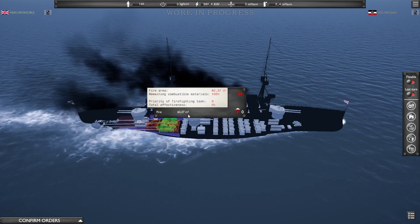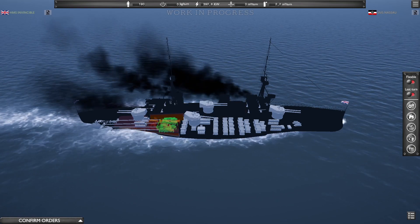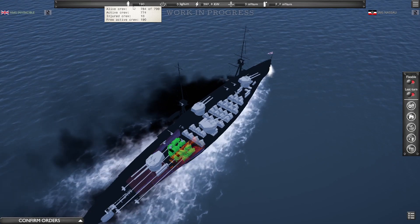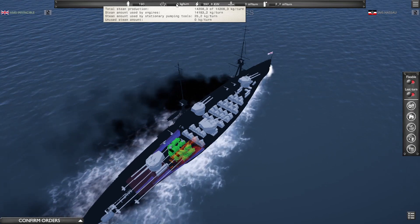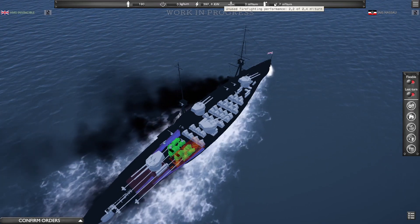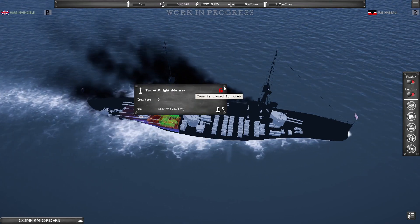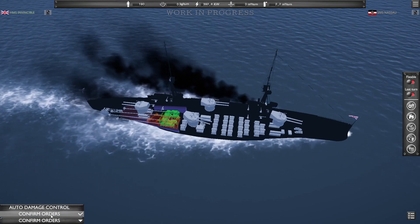There's a turret on fire — we can at least stop the fire on the turret. You can also click to see areas without problems. Here we can see our crew: we lost 15 people from attacks, some injured. We can also check steam production, electricity production, unused pumping performance, and unused firefighting performance. I've set firefighting to maximum, and we can try pumping as well.